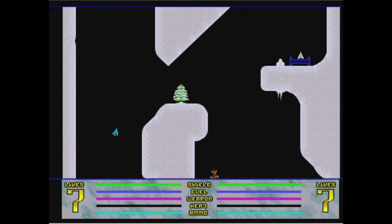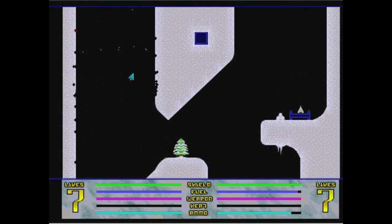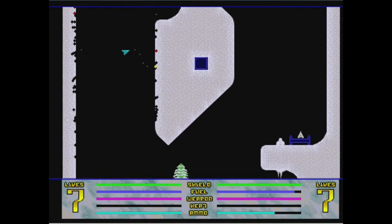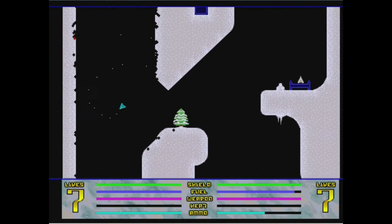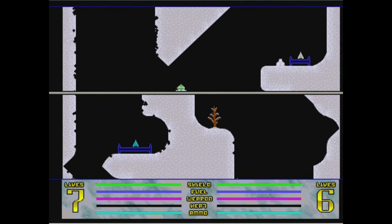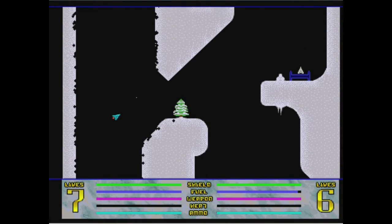Here it is — Gravity Power slash Gravity Force 2. You can see it looks like an upgraded version of what we were playing before, which makes sense. We were playing Gravity Force 1. Look at my little ship here, just caking the walls in bullets. I was going to say you don't die when you instantly hit the ground, but it doesn't take much.